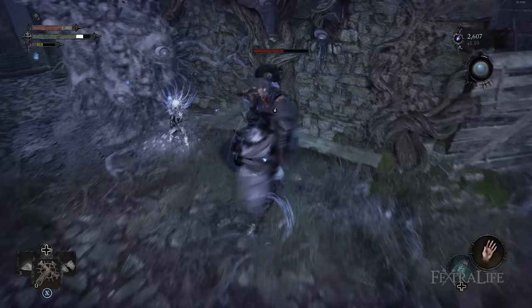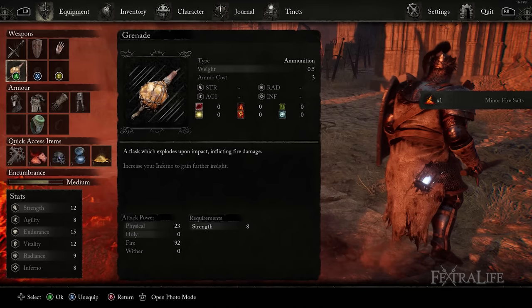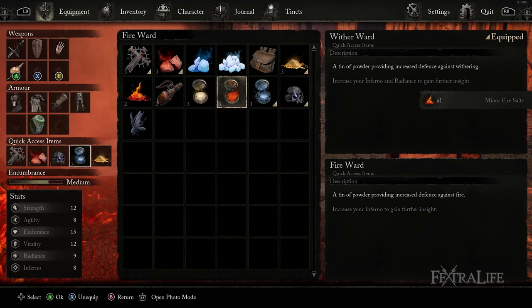One of the ways you can do this is via weapon buff consumables that add certain damage types for a limited time — for example, using minor fire salts to add fire damage to your weapon. Conversely, you can use items to prevent damage as well. If you recognize an enemy is using fire or holy damage, you can use items like holy or fire ward to reduce the damage you take. This can also help make tough bosses much easier for you.